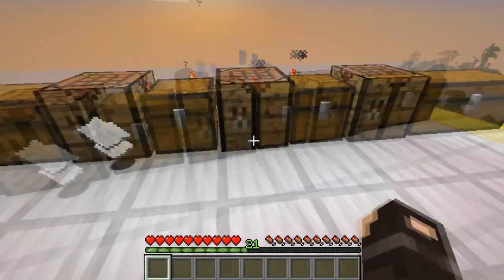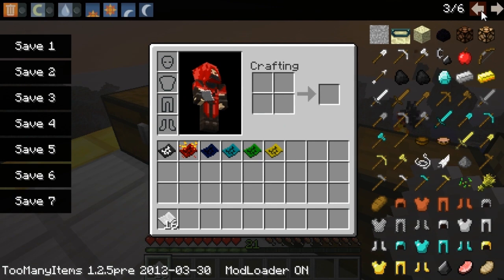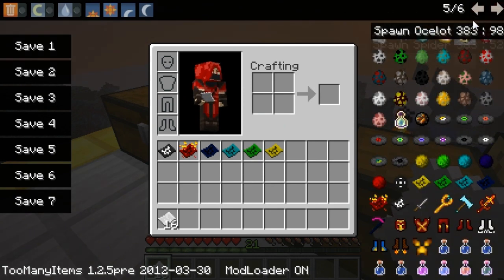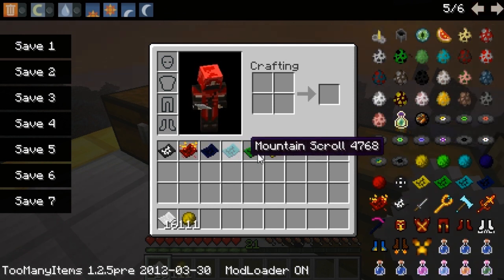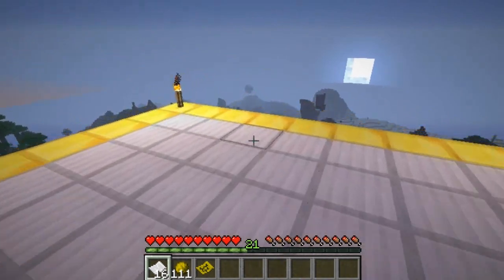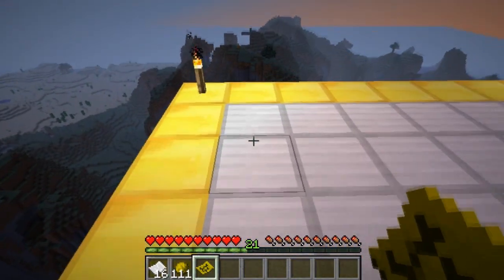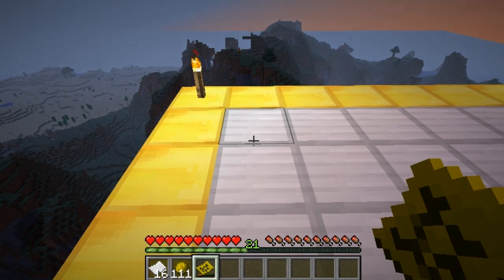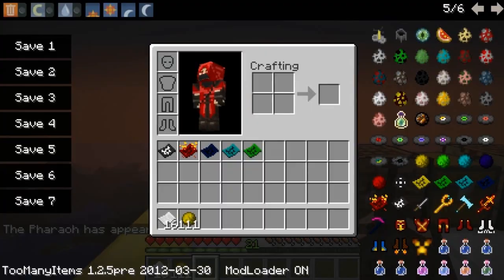Let's go with the desert boss for now — once you have at least 20 orbs and the scroll, you just right-click 20 times until you run out and it will summon the boss. We have lots of orbs and we have the scroll, so let's go.